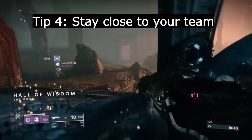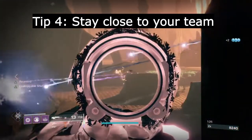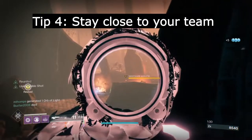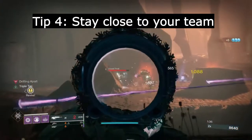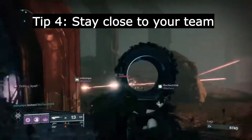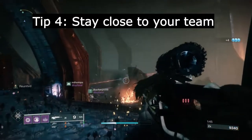Tip number four: pay attention to the status effect on the left-hand side of your screen. It's called Drifting Apart and Reunited. I don't know the specifics of these statuses, but it's reasonable to assume that Drifting Apart is some sort of debuff when you're too far away from your teammates, while Reunited either restores you to normal or provides some other sort of buff. Either way, stay close to your team.